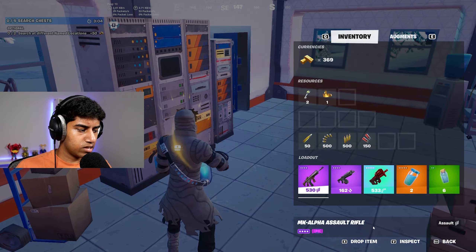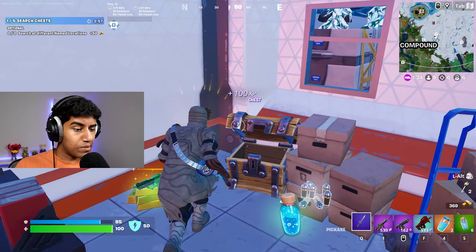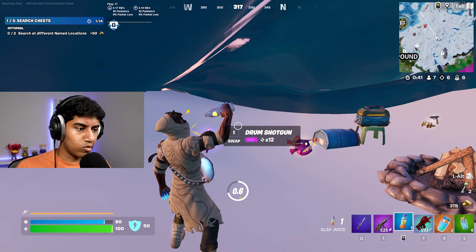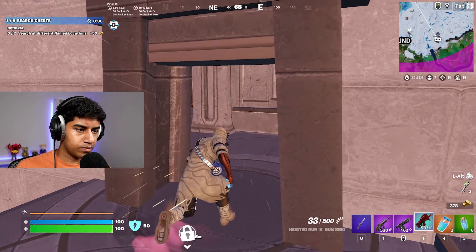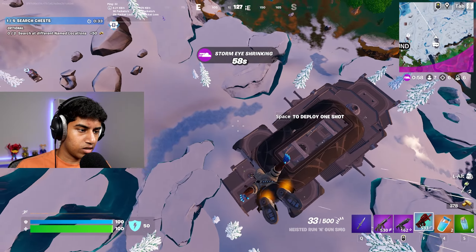We got a purple MK Alpha from a hollow chest — let's go! Taking a look at the numbers: 25 damage with a reload time of 2.38. It looks like as you increase rarities the damage goes up by one and reload speed also increases. Only six people left, we have six kills, and so far this gun is definitely impressing me.